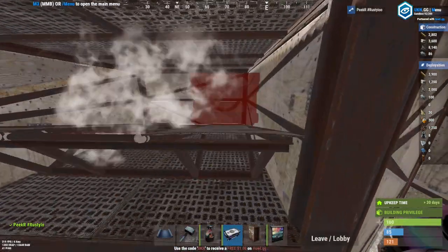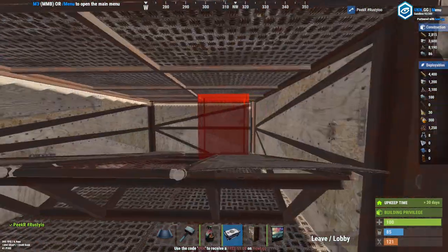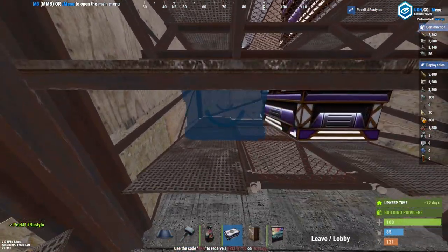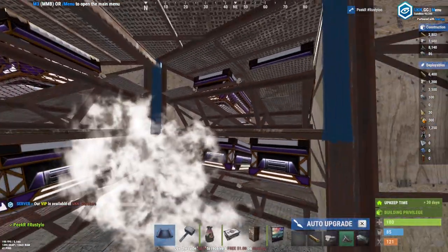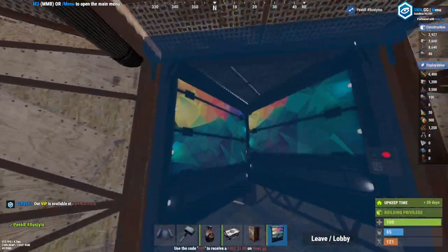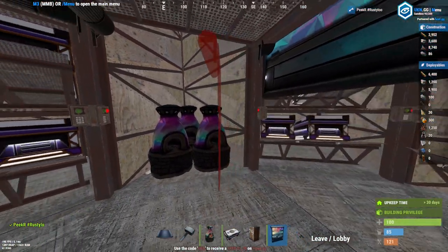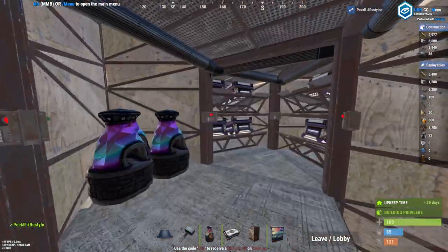Do it on the other side as well. When you're done with that, go ahead and add yourself some wall frames on all these sides right here and also in the middle, just like this, and then go ahead and spam some garage doors. Also make sure to add one right here to add some extra cost.